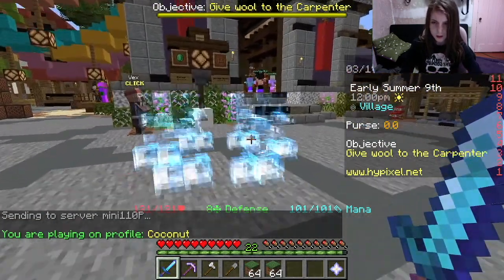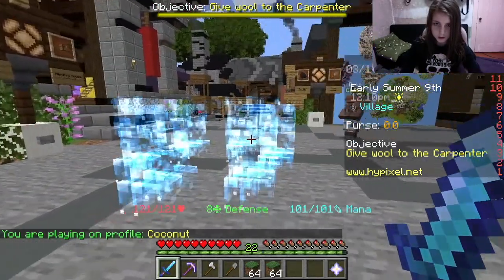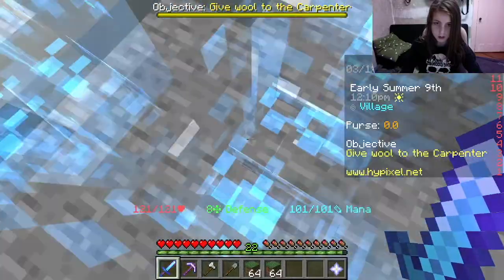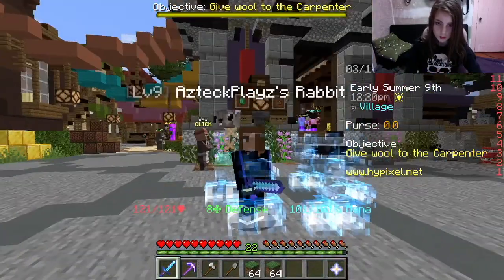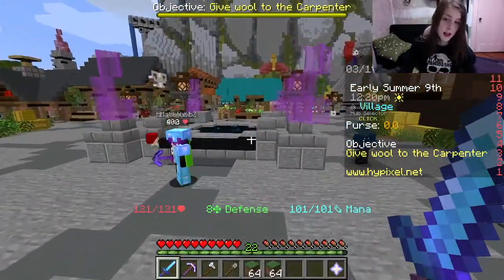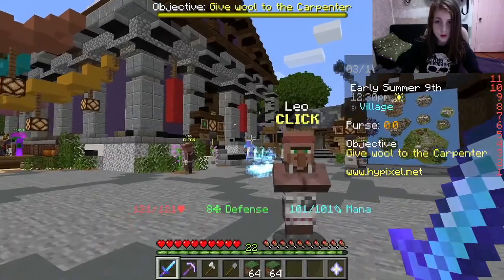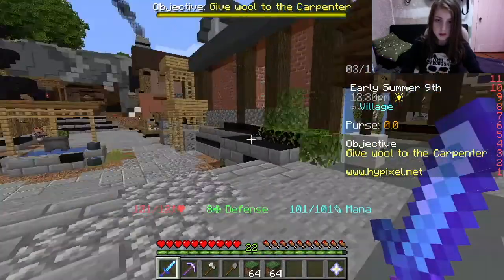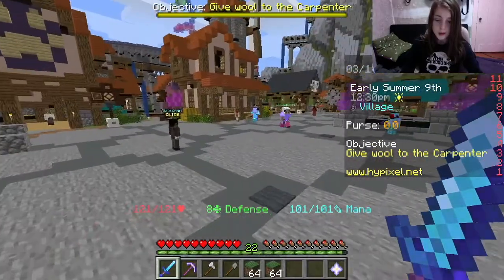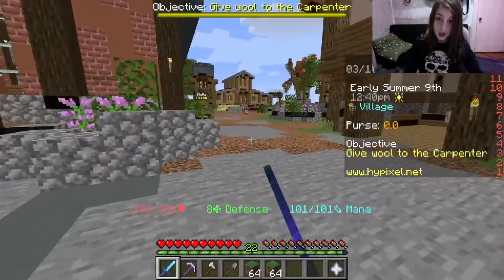Wait, what is this? Those are invisible charged creepers — I just realized. Yesterday I actually saw those in the portal. I don't know why that's going on, but I am going to go to the farm.